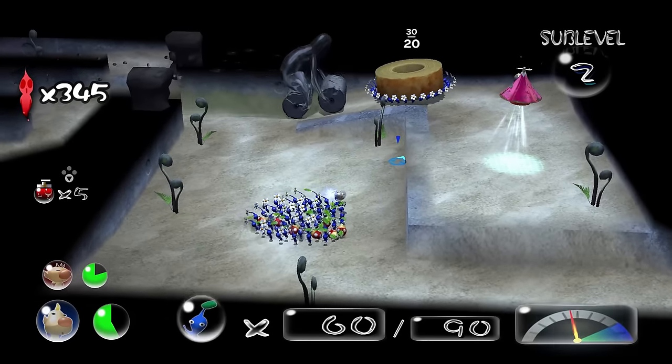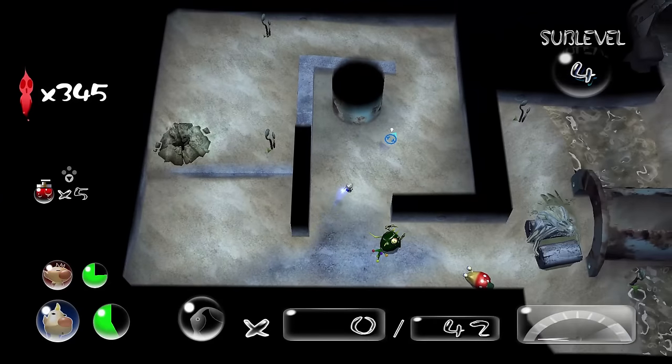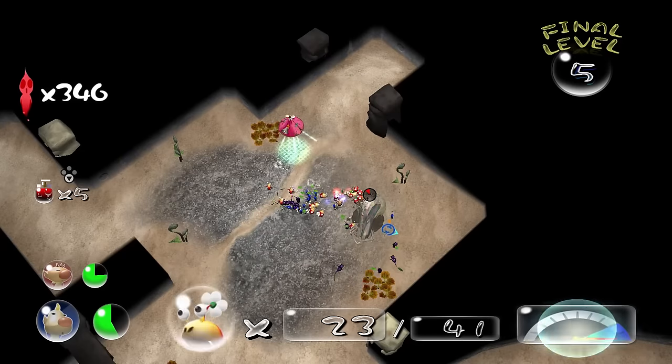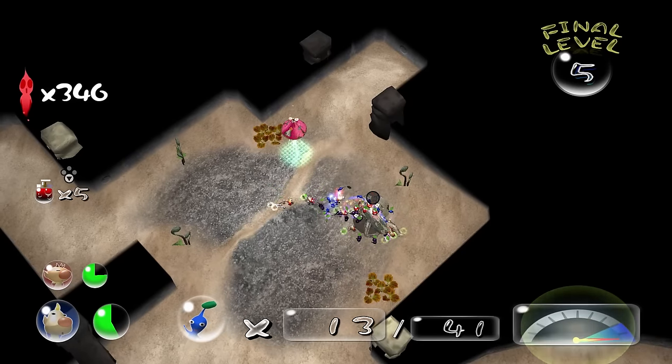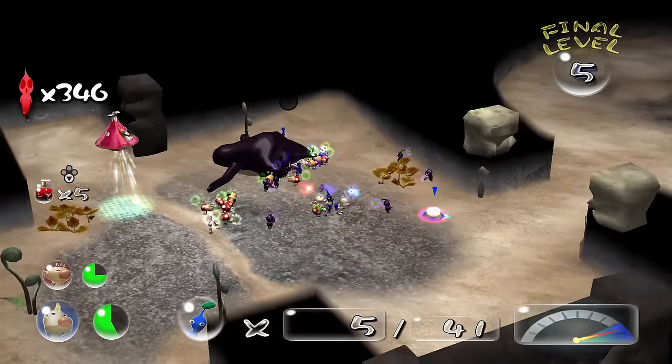The Water Wraith's concrete rollers instantly kill any Pikmin they roll over, and it's large enough to take up most of the narrow corridors. Truly a nightmarish creature, and one of the most dangerous in the whole Pikmin franchise. The euphoric feeling you get when you finally get to turn the tables and bully the Water Wraith on the final floor makes going through that traumatic experience worth it.